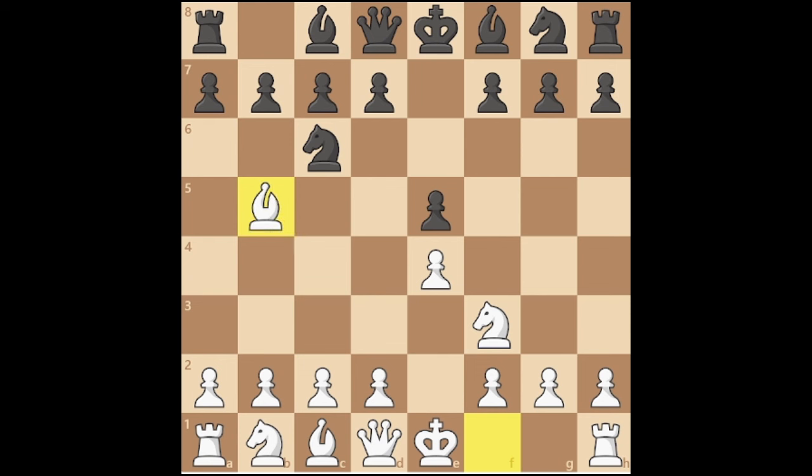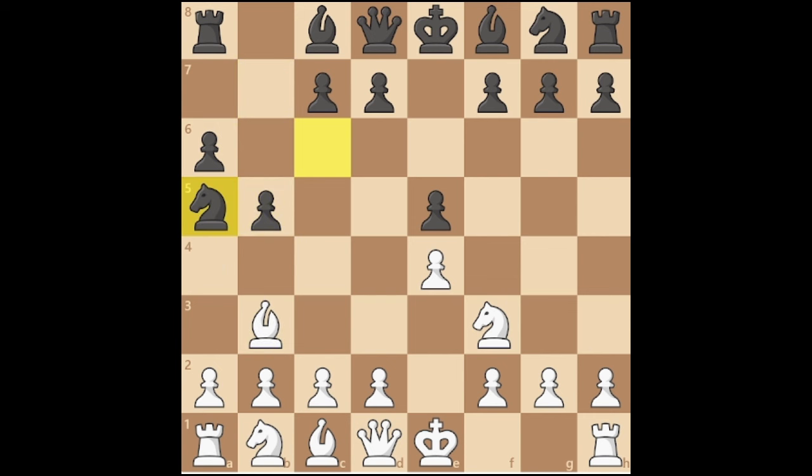You will most probably encounter A6. The vast majority of people will retreat their bishop, but it is a mistake — the bishop will be chased and you will have a messy start. So I would suggest capturing their knight. They will recapture with their D-pawn, opening up the diagonal for their bishop.